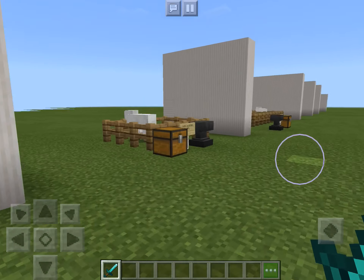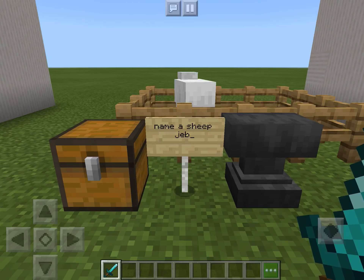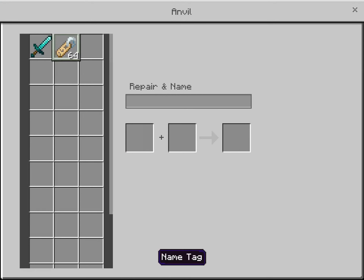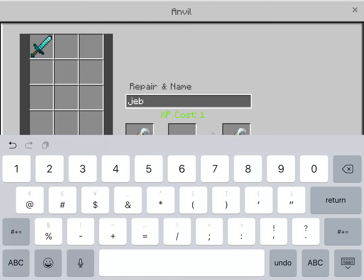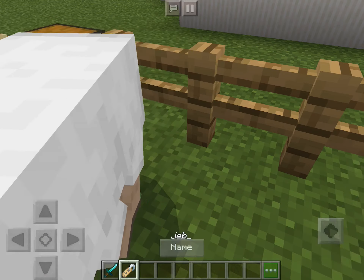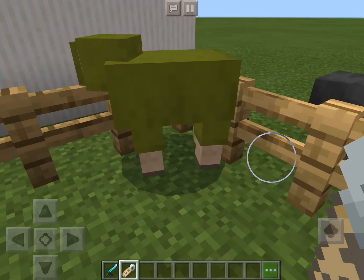So first, over here, we have: name a sheep 'jeb_'. So here we have a name tag. We need to put it in the anvil and we can rename it to 'jeb_'. Make sure there's no spaces and no capitals. Once you've done that, you can hold it in your hand next to the sheep and press name. And now it's a rainbow sheep.